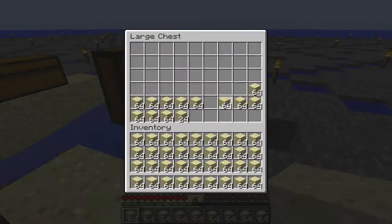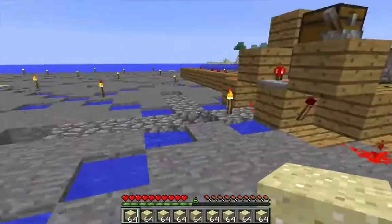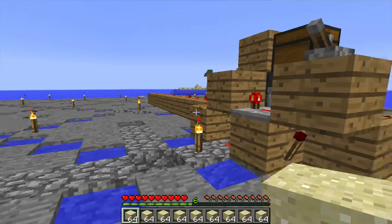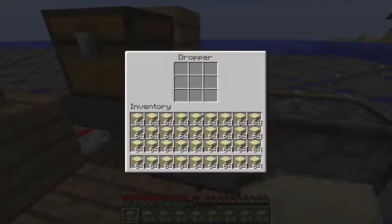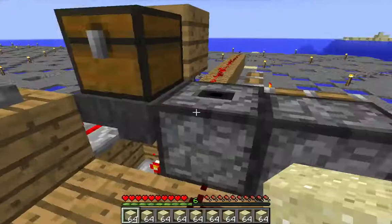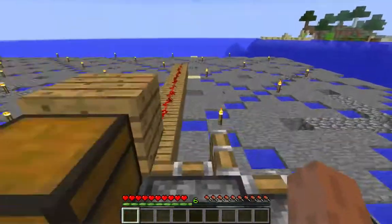Now 32 stacks of sand is sufficient for pretty much any of these sections. The corners tend to require the most sand if they are over a very deep ocean, but 32 stacks of sand should satisfy everything. I have 36, so I'm just going to fill everything up — fill the dropper, the hopper, and put the remaining sand in the chest here. And now I'm ready to go.